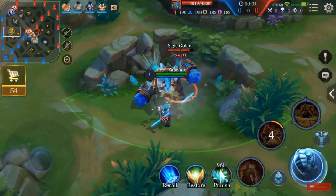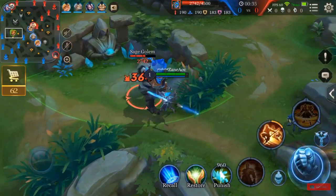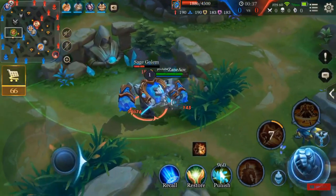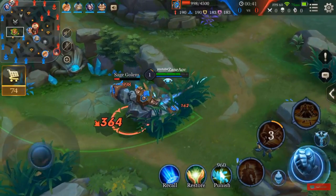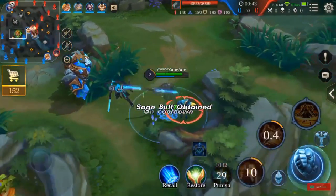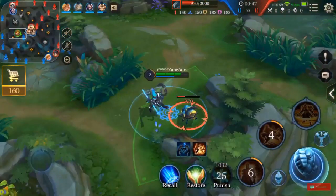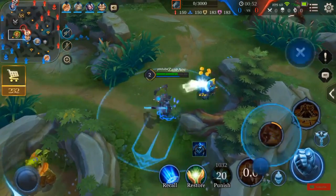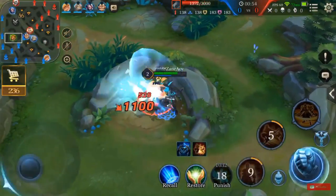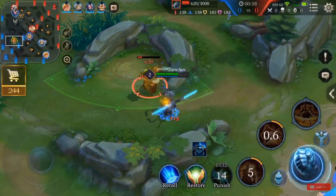Quick tip: you want to be maxing your second skill first. At 26 seconds into the game I'm going to use the second skill — it's like a Violet roll, it lasts five seconds. You use it and wait until the buff spawns, and then you have an enhanced basic attack. So you're just getting more damage for really no cost at all.